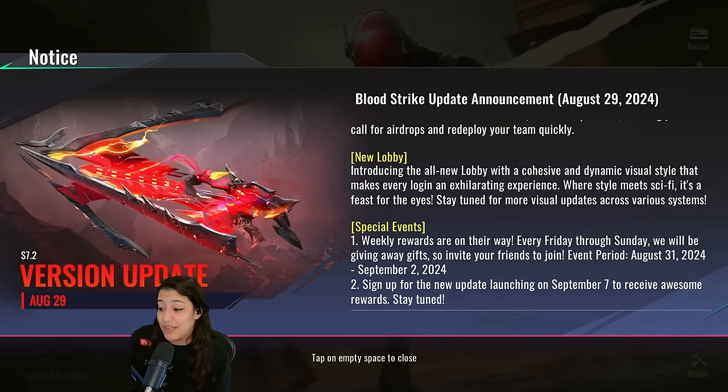Up next we have some special events. We will have weekly rewards — every Friday through Sunday we'll be giving away gifts, so invite your friends to join. The first event period is August 31st until September 2nd, then it comes back the weekend of September 7th. We basically get free stuff for inviting our friends to Bloodstrike and playing with them, and this will be literally every week.